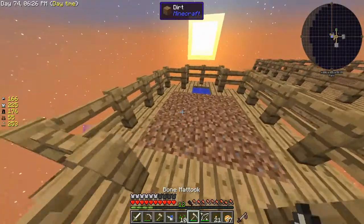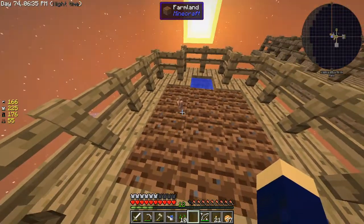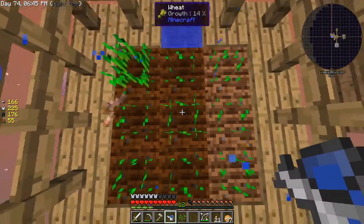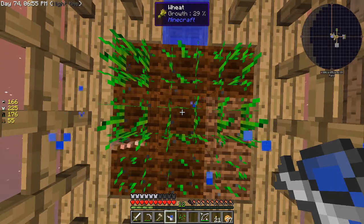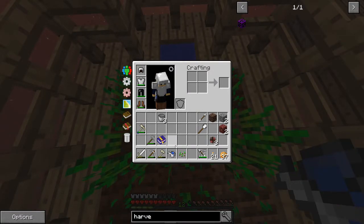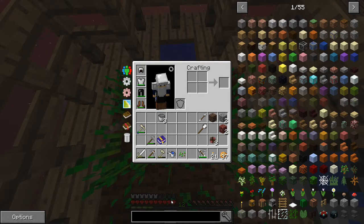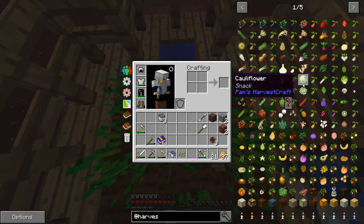I need a hoe. This worm — you can put on here. Right? Yes. Cool. So now I can just stand here and harvest this stuff. I need a harvester — is that a thing? Is there a farming mod? Harvest craft.